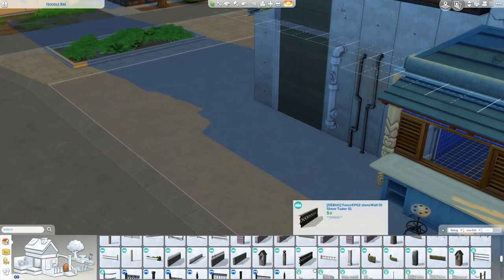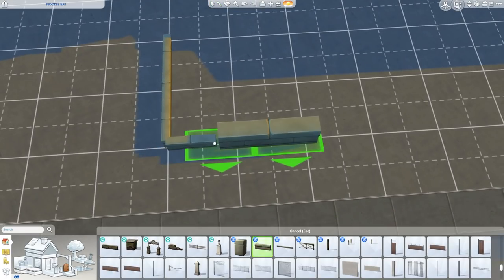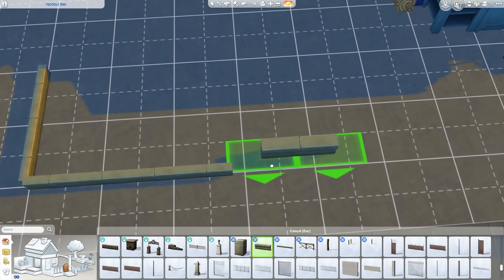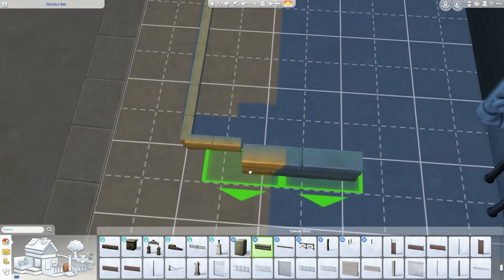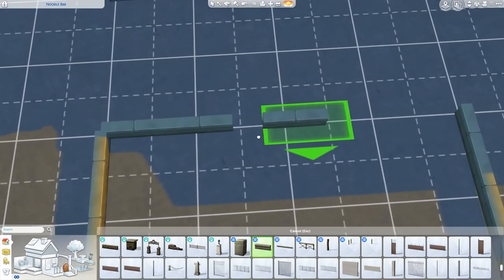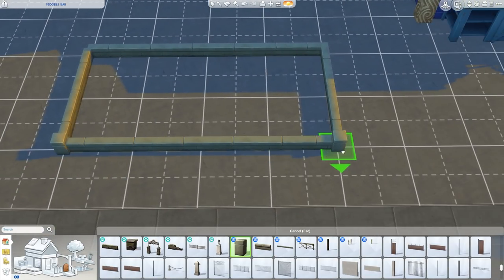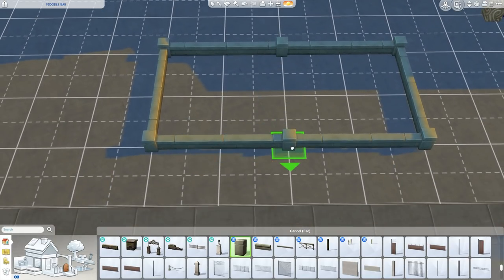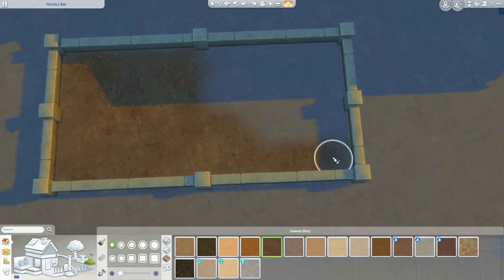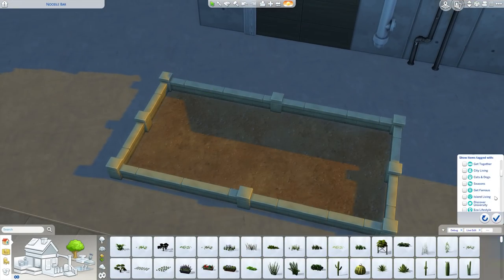And it worked — I really, really like the outcome of this. I think you guys, once you go and download it off the gallery, you'll love it. This little area here — I was trying to mimic a few of the planters that are kind of around this world. So I use these amazing little wall pieces that are in live edit. I can't remember where they're from, what pack they are — I should know because I use them to death. But I just wanted to try and blend this little area into the world.